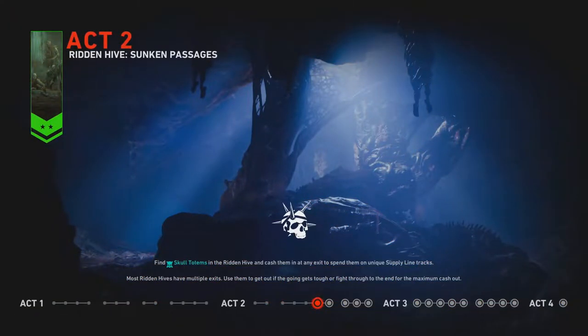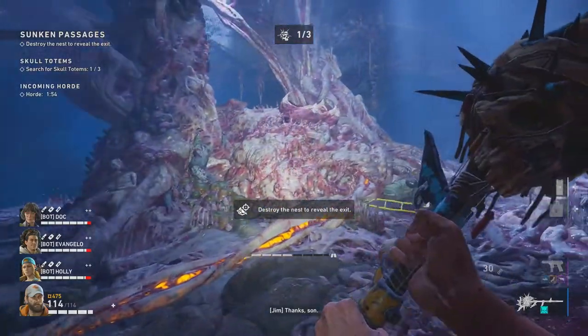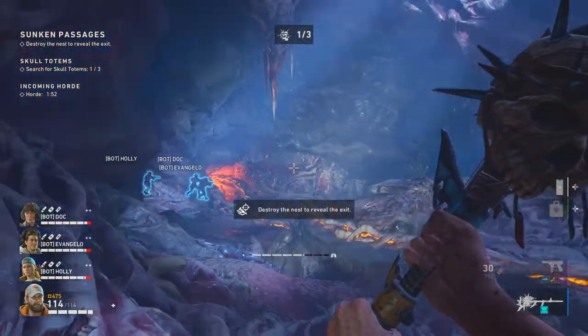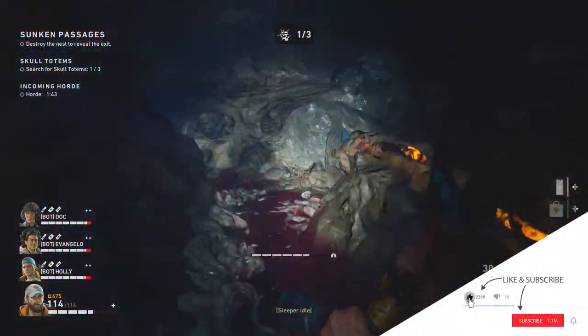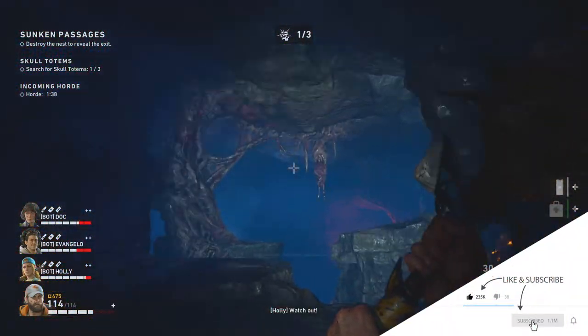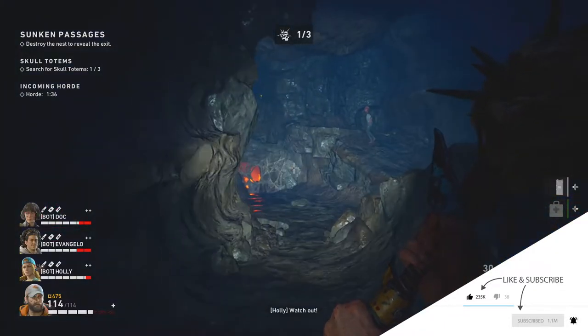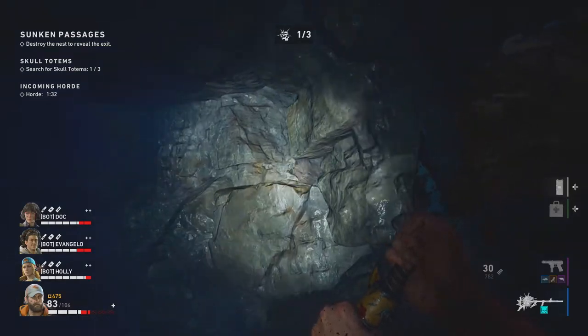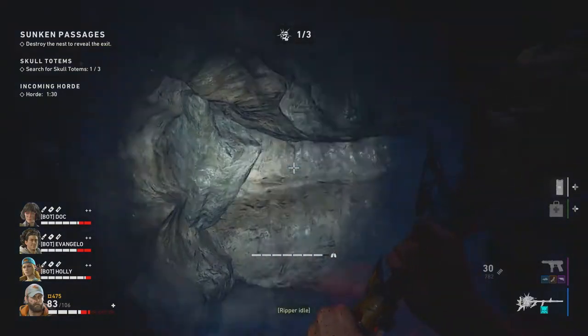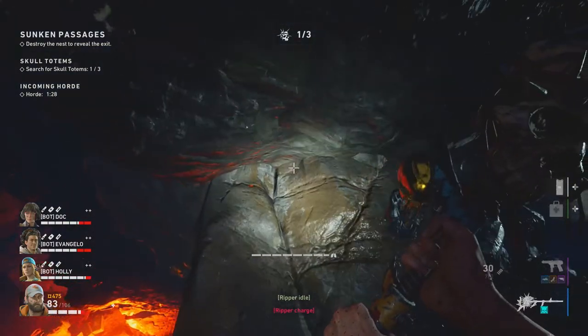Next is the Sunken Passages. Our landmark is going to be the center of this map. Head to the left side and follow the path where I'm going. In this area there is actually a path heading up — you will need to take that path and then jump to that gap on the wall to get another trophy. And here it is.